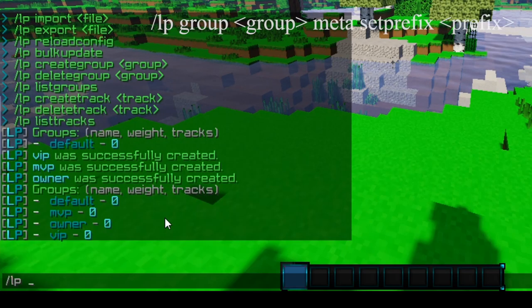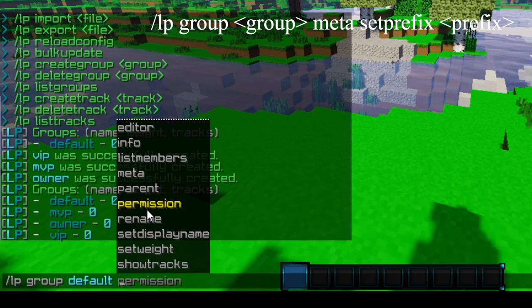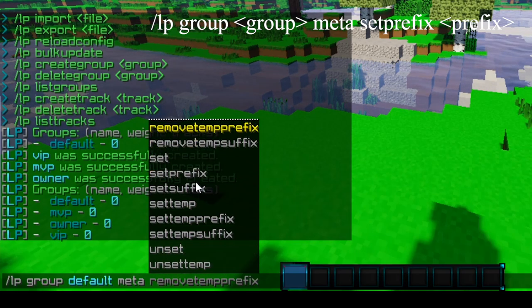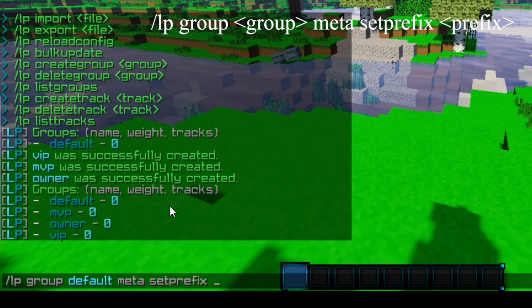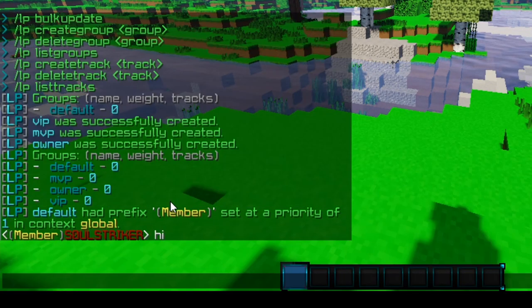To do that, we can do LP then the group name. Once you select the group, there's a whole bunch of various things you can do — you can see weights, tracks, permission nodes. We're going to select the one called meta. Under meta, you can set and unset different things, move a prefix, or add a temp prefix. We're going to use set prefix, and now we can insert the prefix we want. We need to use color codes within our prefix since this is what will show in chat. So we'll do gray parentheses and call it Member. Now that is what the prefix is going to look like — and if we type in chat, it does appear right there. That is working.